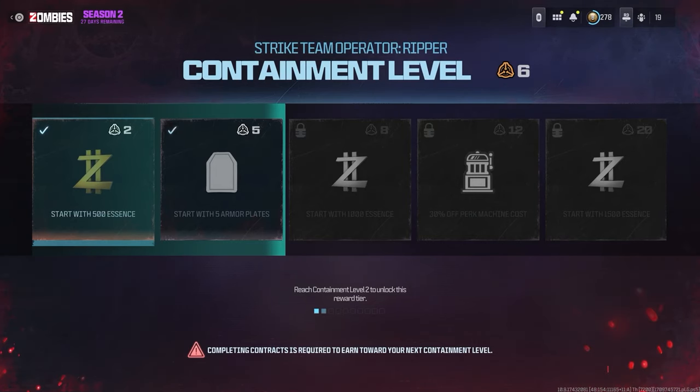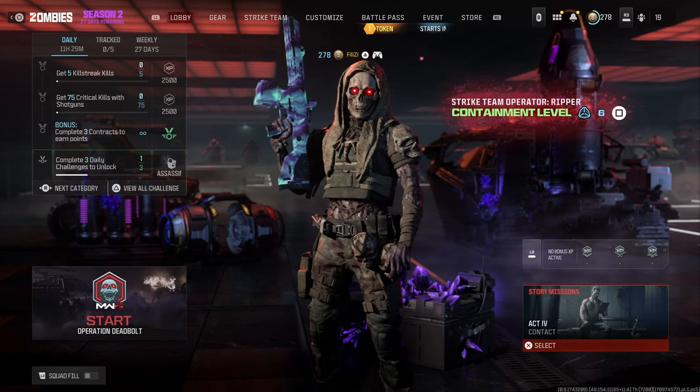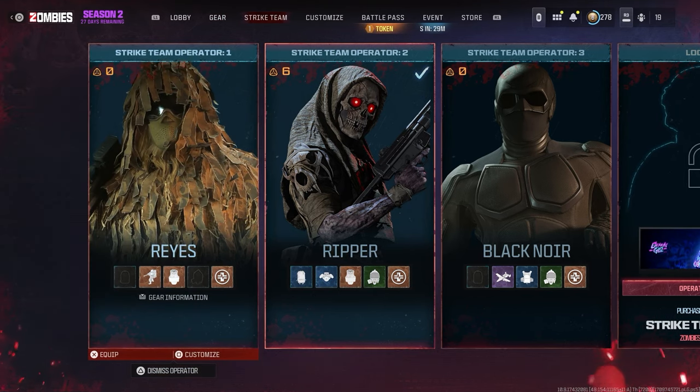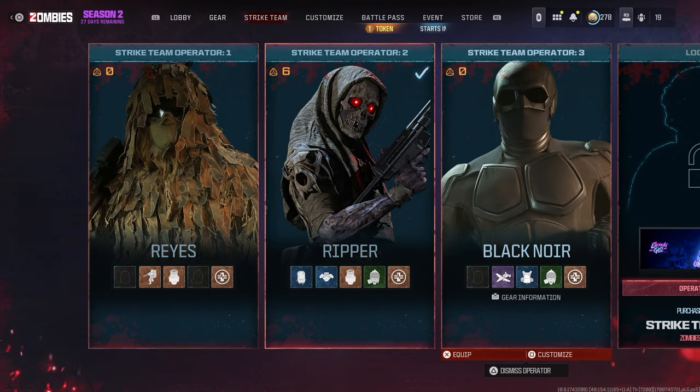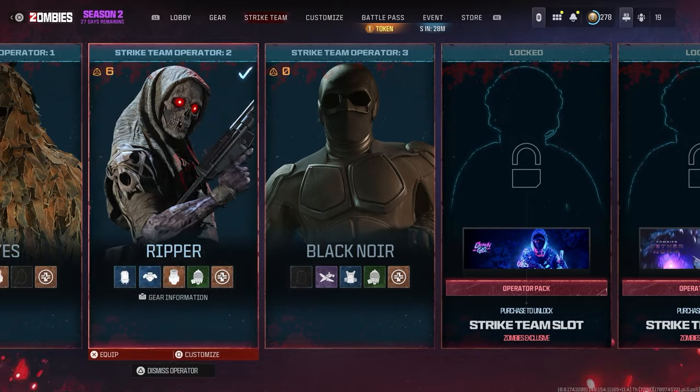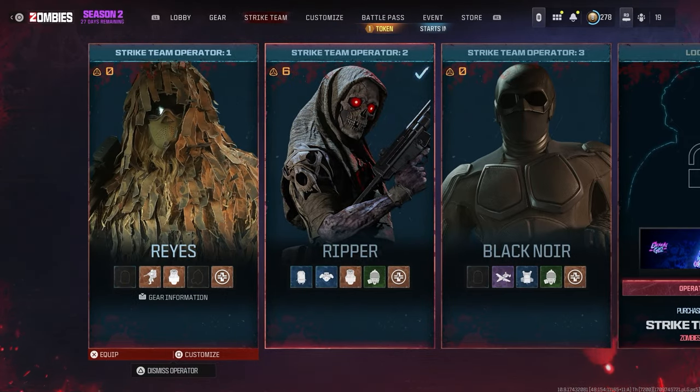In today's video I'll quickly be going over the brand new containment level inside of Modern Warfare Zombies and explain how it works and how you can use it to your best ability. First of all, what is it? It's essentially your exfil streak, but it doesn't work like a normal exfil streak. Each one of your characters — your strike team — will have this exfil streak, so you can swap between your three operators, or more if you've purchased them, and they will all share unique exfil streaks.